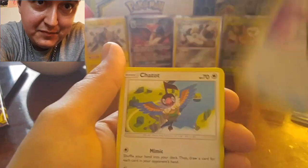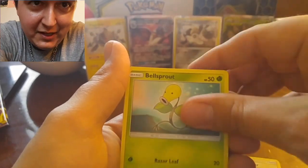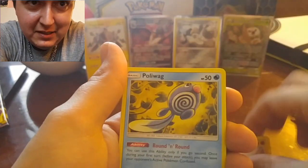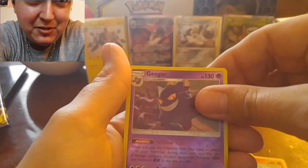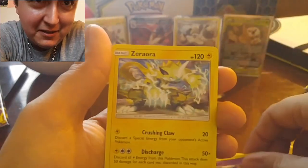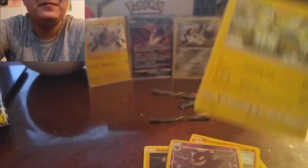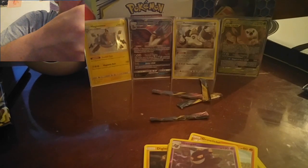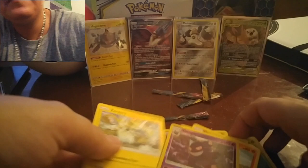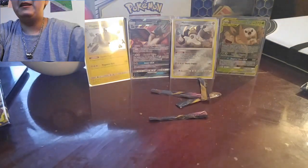Psychic Energy. Stealthy Hood. Shattered. And then you have a Radar. Bellsprout. Diglett. Poliwag. Rhyhorn. Ralts. Oh, reverse Gengar! And a holographic. There's a holographic in there? Yeah, it's right here. Oh, it's not holo. It looked holo. I cheat and I check what color the code cards are. I like the reverse Gengar, though. It's nice.